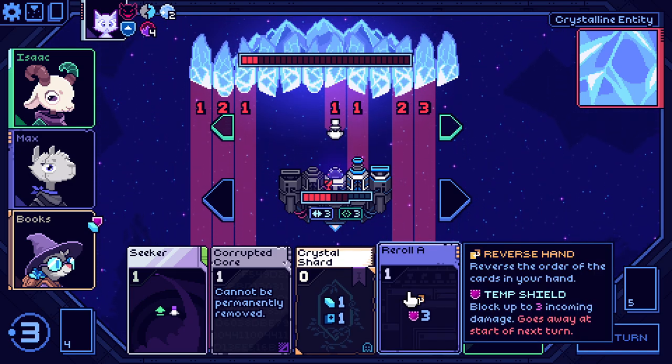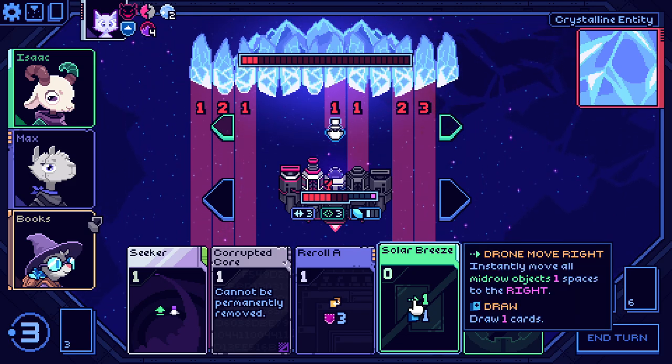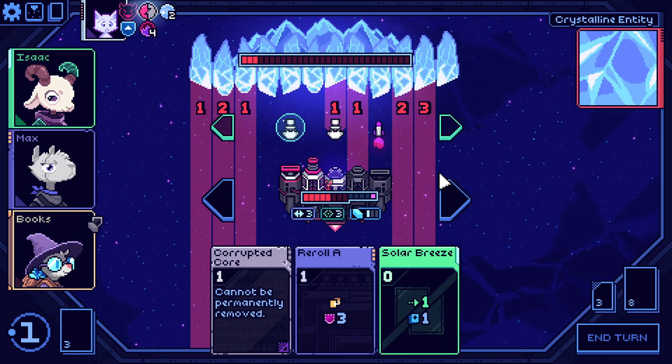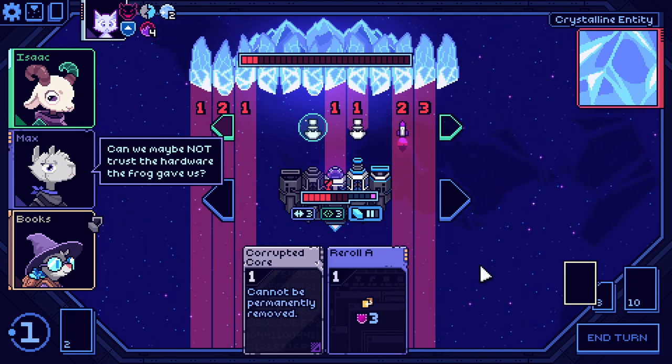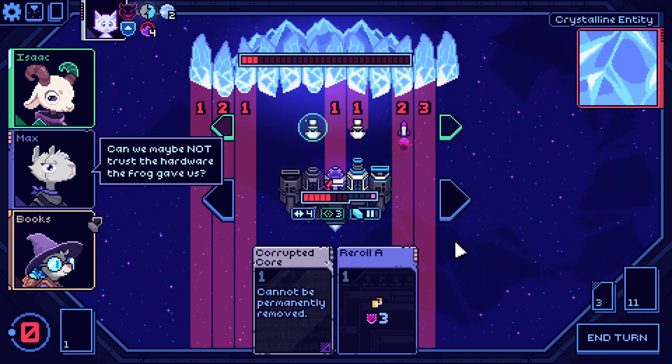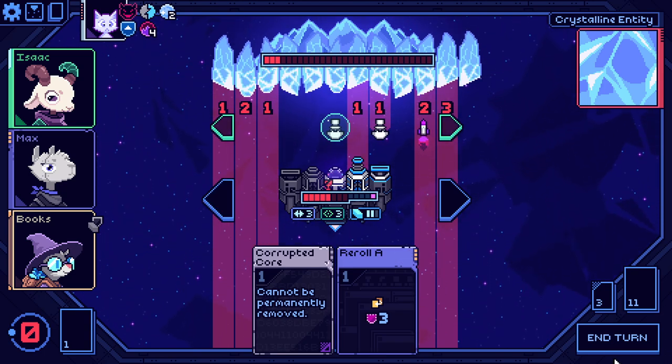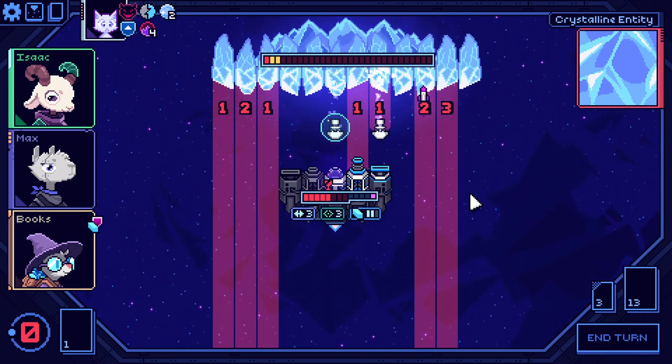We can draw a card first. Now we just need one more damage — there it is. Very good. I don't know why I'm playing these cards, but there we go. We now only take the temp damage from this cannon in case something goes wrong.